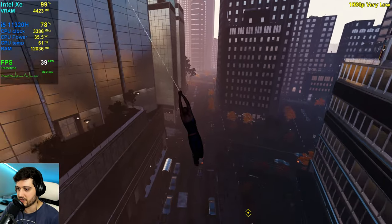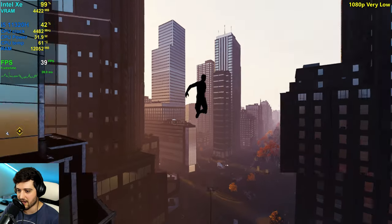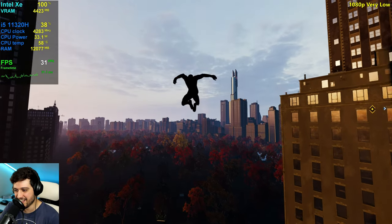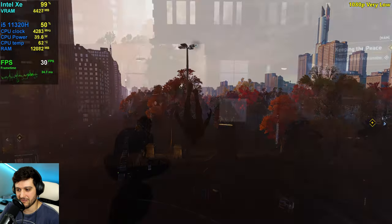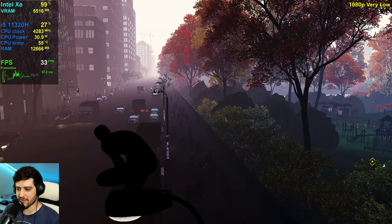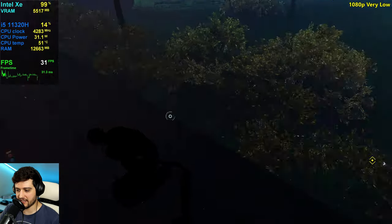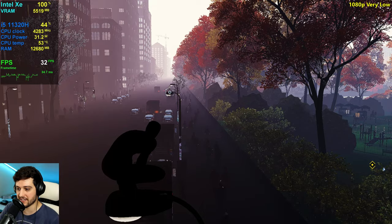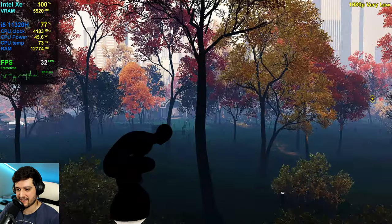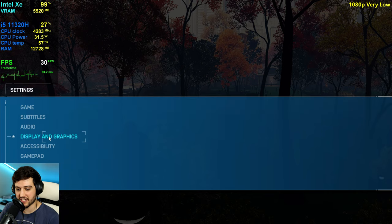I've seen weird shadow bugs with the RX 580 and some other AMD cards, but not like this. I'll need to restart the game. After restart it's exactly the same — all of the people here. I think they have broken one of the settings with the latest update. I'm also using the latest drivers for the Intel Xe graphics.